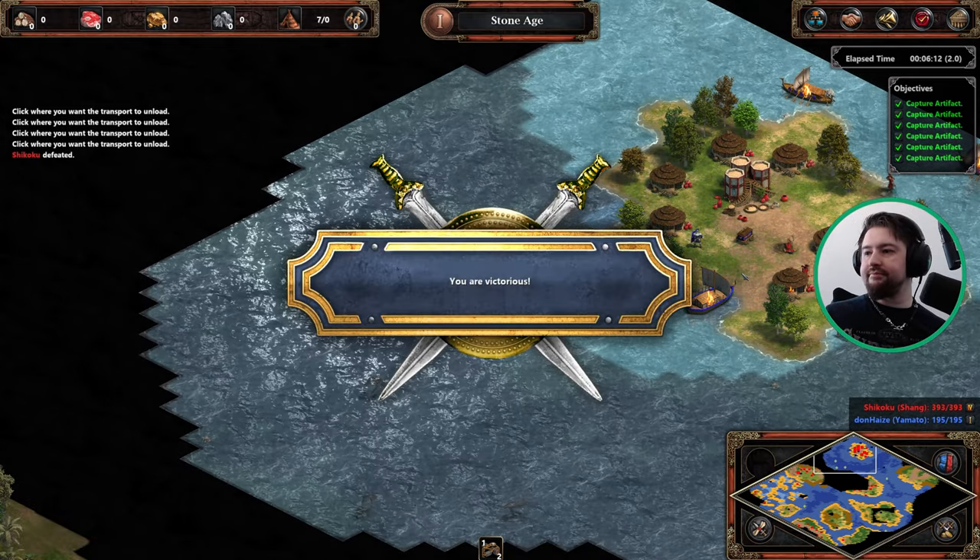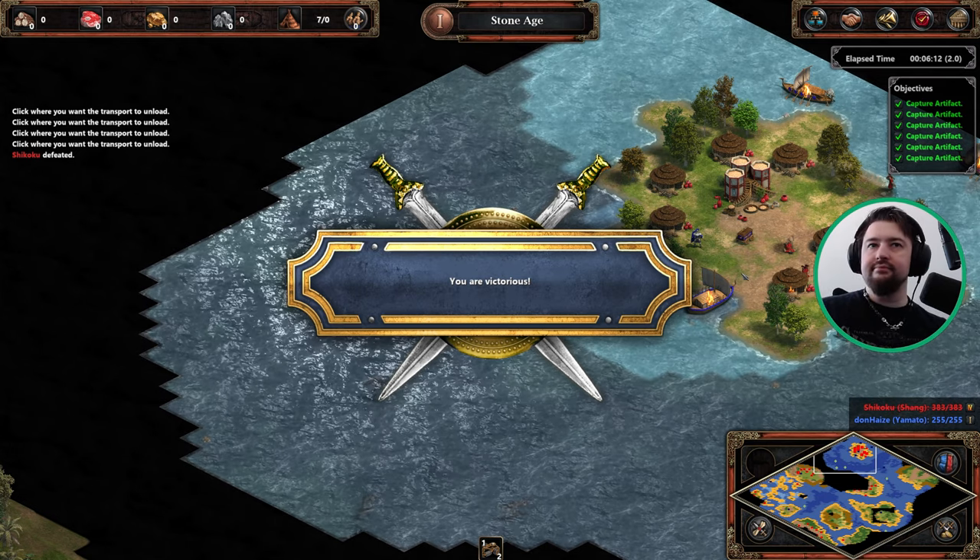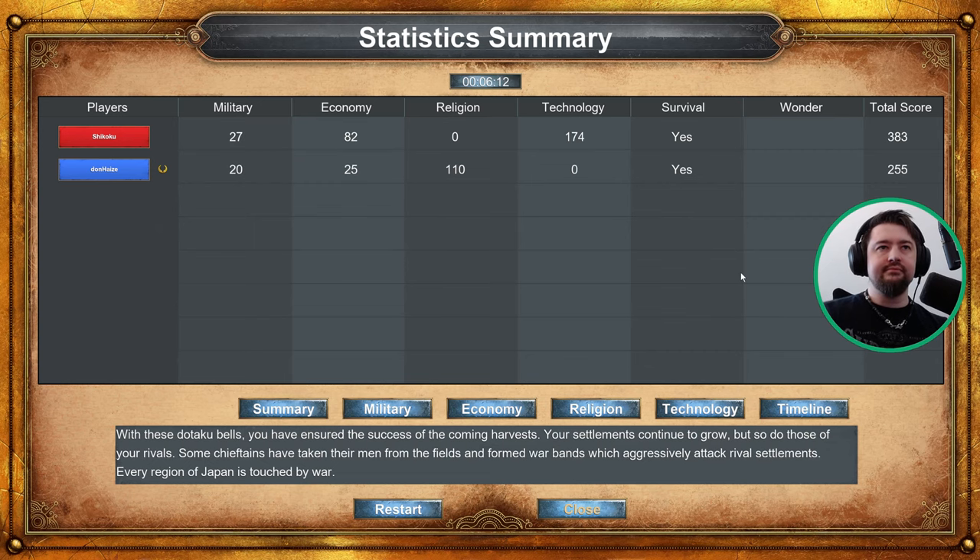With these dotaku bells, you have ensured the success of the coming harvests. Your settlements continue to grow, but so do those of your rivals. Some chieftains have taken their men from the fields and formed war bands which aggressively attack rival settlements. Every region of Japan is touched by war.